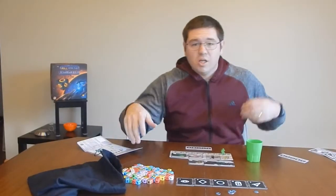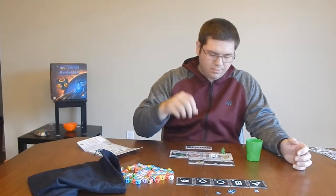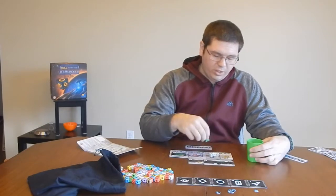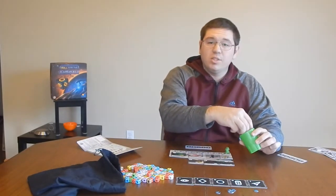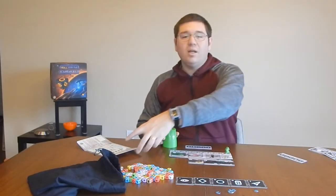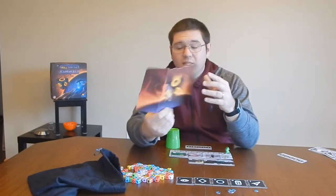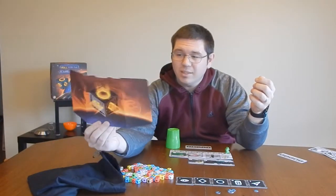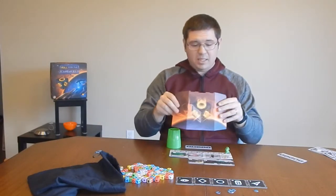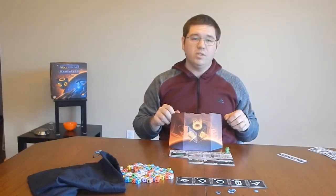You've got your workers and you're constantly building your workforce. They go into your citizenry and you pay them one dollar for every worker that you need. So say I've got three dollars — I can put three workers into my cup here. I roll these, but I don't want to show the other players what I've got, so I've got this adorable little game screen here. I would arrange my dice behind the screen so no one else knows what I'm picking.